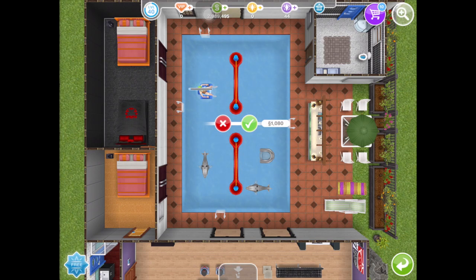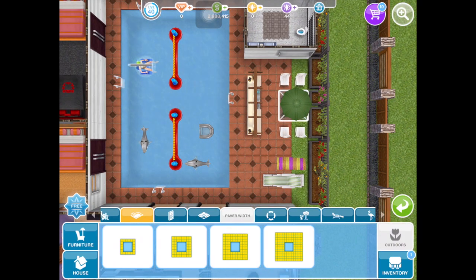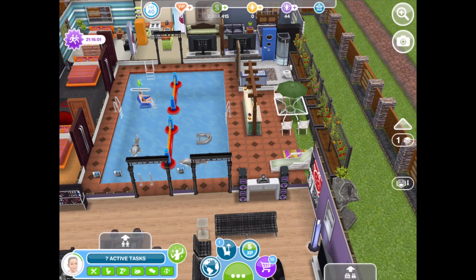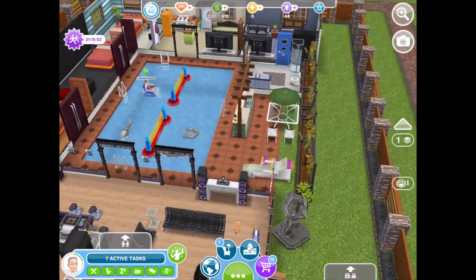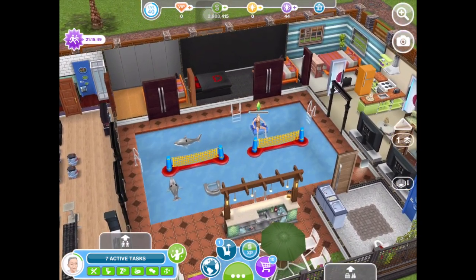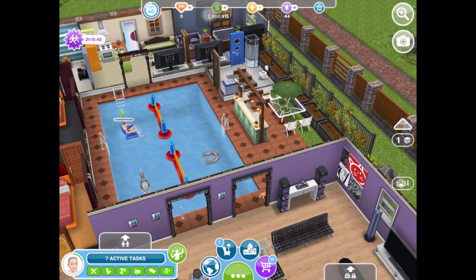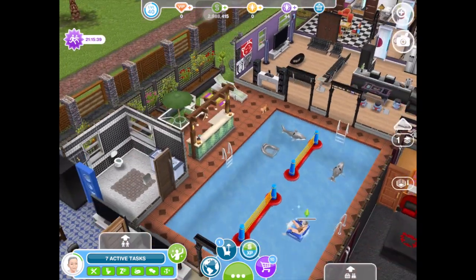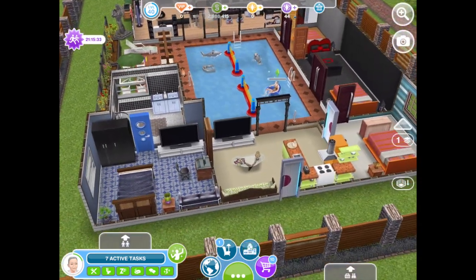And you're only paying 1,080 simoleons - how big of a steal is that? Basements, patios, balconies, and second floors are all expensive in this game. So there you go - that's the money-saving tip, or life hack, whatever you want to call it. I've applied it to Jessica's Beachhead Escape because she's having a pool party in the evening, so I might as well prepare some renovations for it.